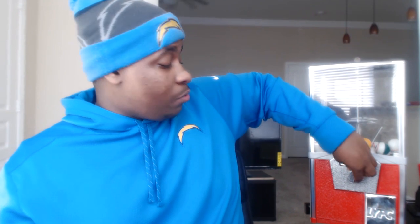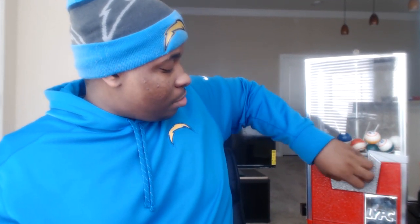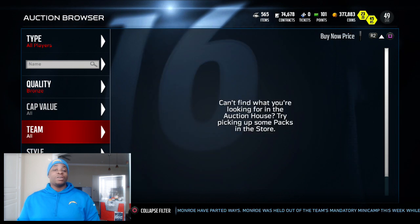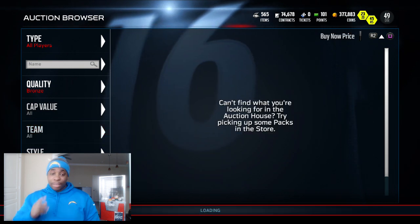Alright, so we got three spins left. I don't think we have any safeties or linebackers or linemen, so we're going to be in a world of trouble. Let's find out. We get bronze and it's the first card. So as soon as I refresh it to the bronze filter, it is going to be the very first card that pops up. He's 100 coins.